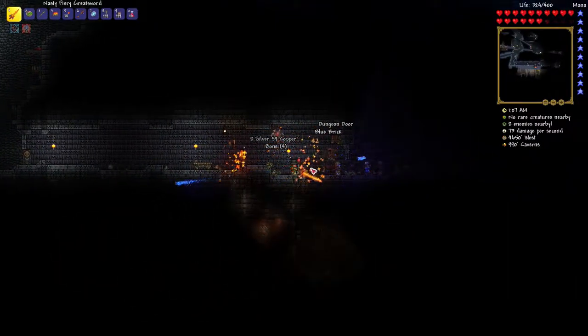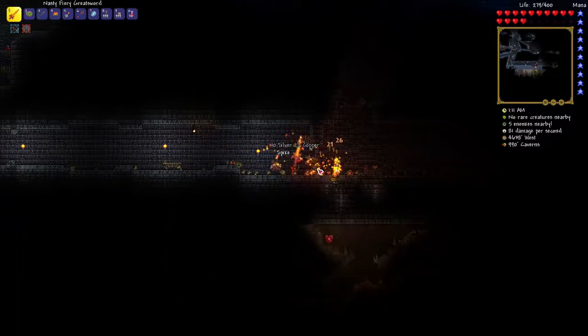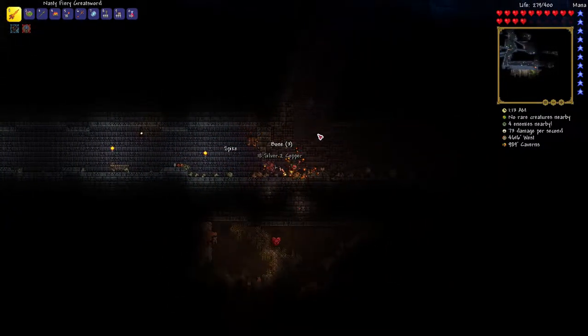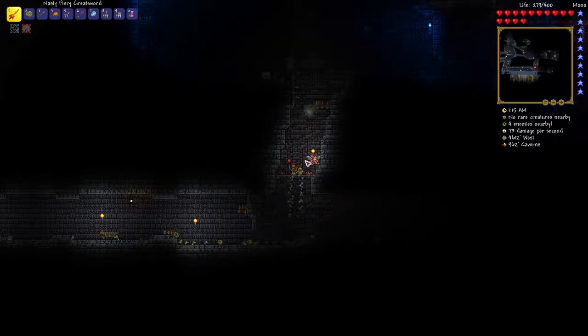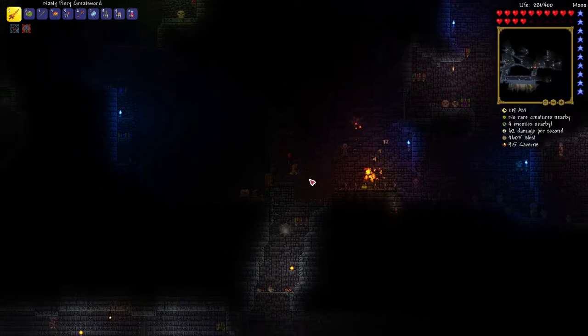The corruption you do not want near your base - it is bad. Because there are a lot of enemies that spawn in hard mode from the corruption that can go through walls, and think of that constantly spawning around your house. That water candle really spawned in some stuff. Spiky ball - Sonic the Hedgehog, anybody?